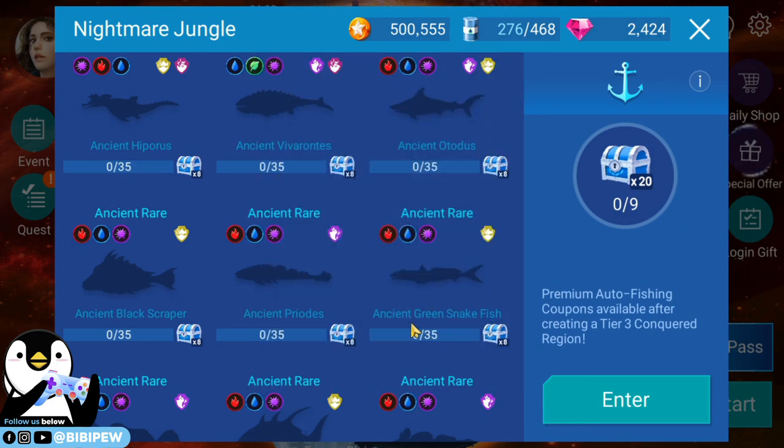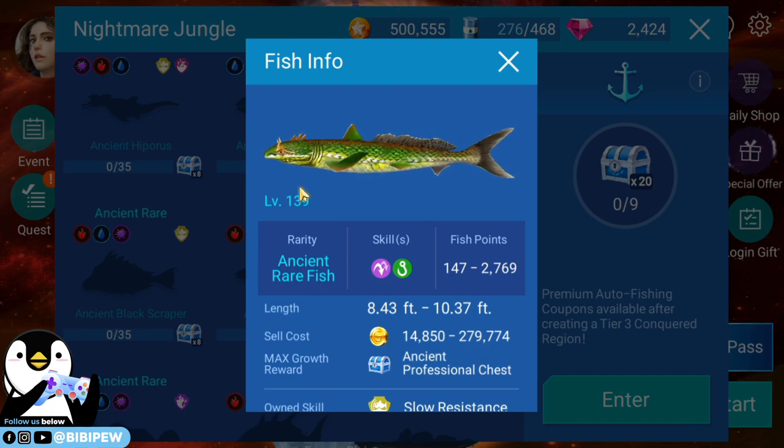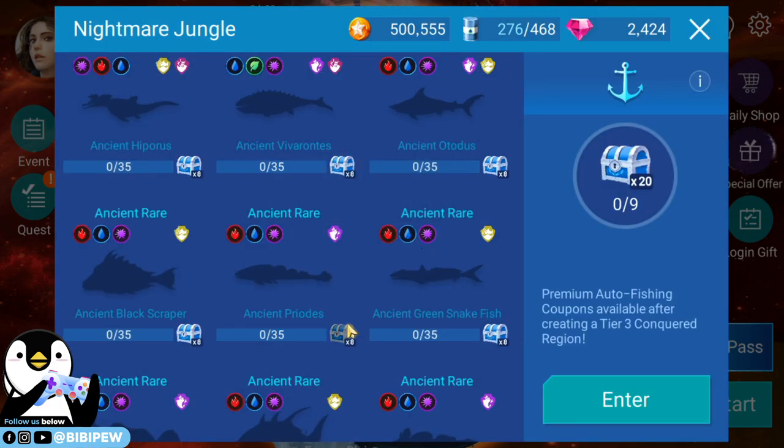The sixth fish is the Ancient Green Snakefish — wow, a snakefish! It's actually like a tiny fish. Ancient rare fish. This one is not bad, quite nice. I think if it's a nymph fish it should be more colorful.